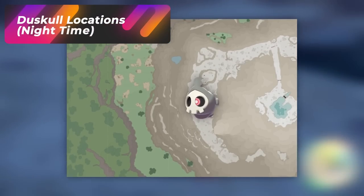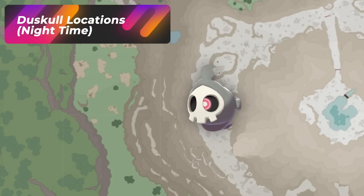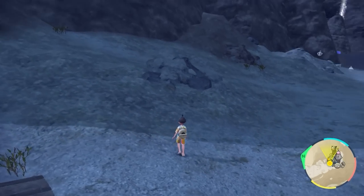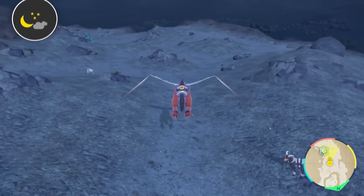Something really cool is that you'll have Mimikyu to hunt during the day, and at nighttime in this area you'll have something else to hunt. At nighttime in the Infernal Pass, the spawn from Mimikyu is actually going to be changing into Duskull — a completely different Pokémon in this area at night. So basically, you can hang out here during the day and hunt Mimikyu, but at nighttime you could start to hunt Duskull.